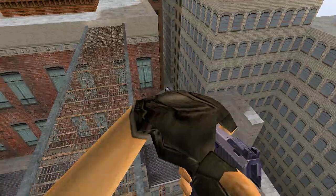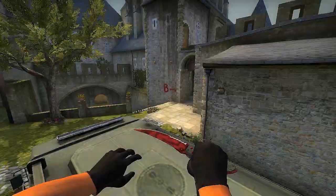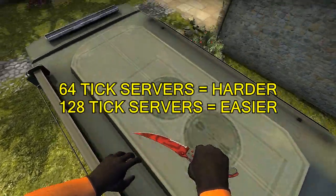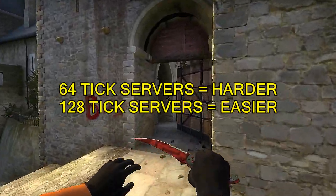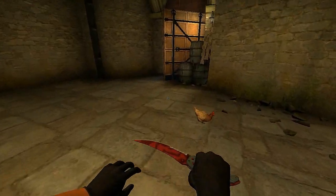The sad news is that it's not as effective as it was in Source and 1.6. It's a lot harder to bhop on 64 tick servers when you compare with 128 tick, because it's less consistent and the jumps are less accurate.